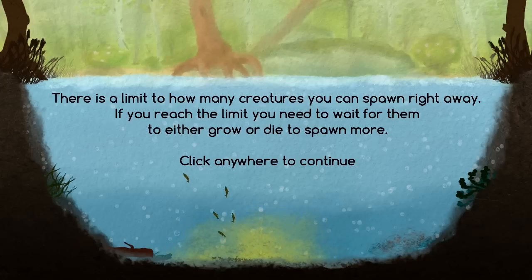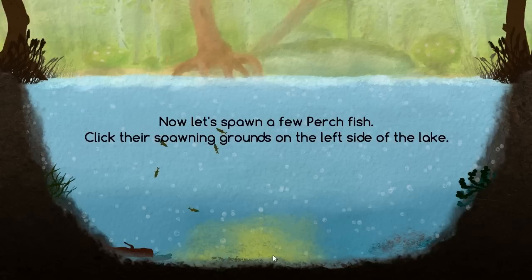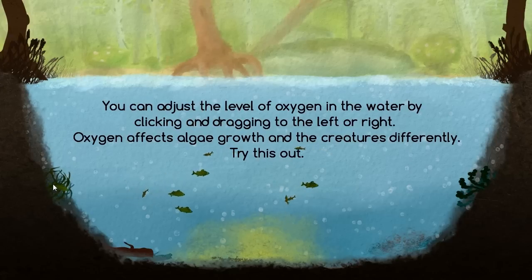I don't know if that's right away as in like this tutorial or in perpetuity — maybe things will change as we get on further. Now let's spawn a few perch fish. Click their spawning grounds on the left side of the lake. Thankfully they're blinking for me, because I don't know how to tell which things the perch prefer — whether they like the little sort of happy frond on the right side or the grassy fronds on the left side of the log down there. We can also adjust the level of oxygen in the water by clicking and dragging left to right.